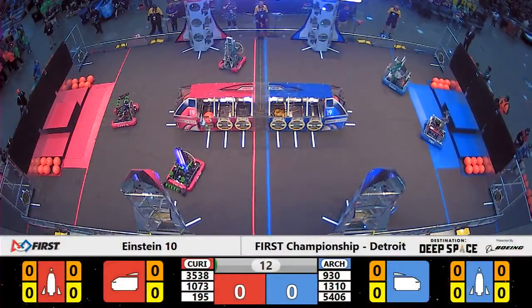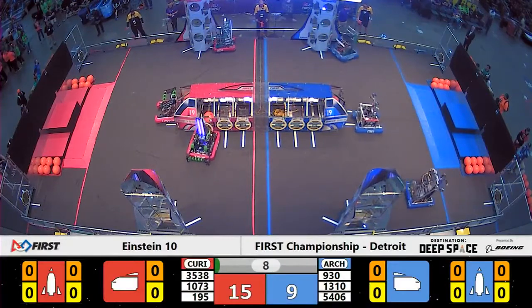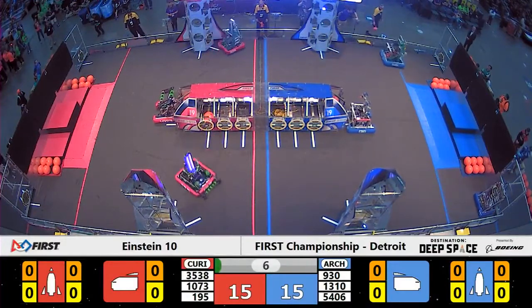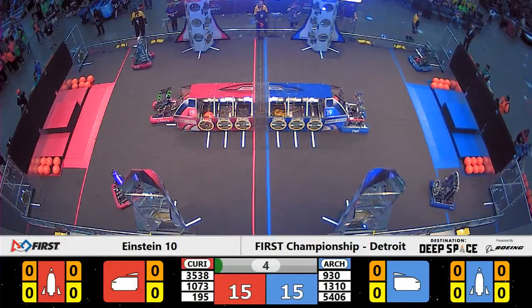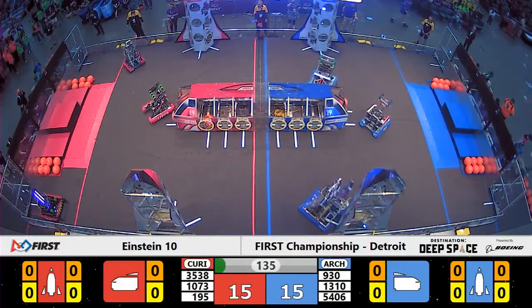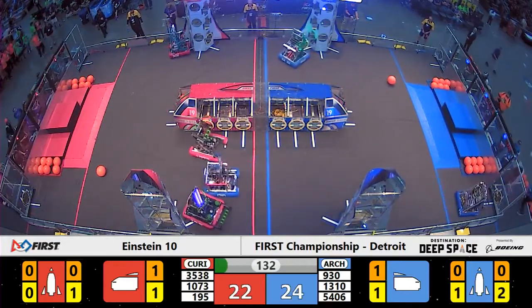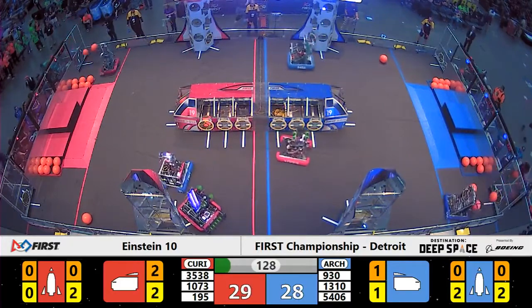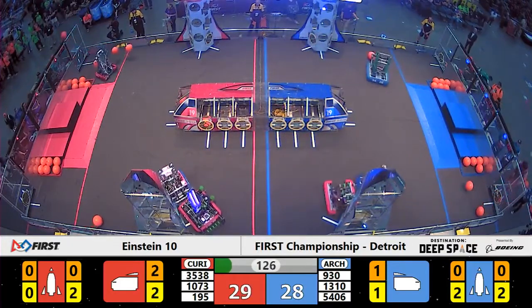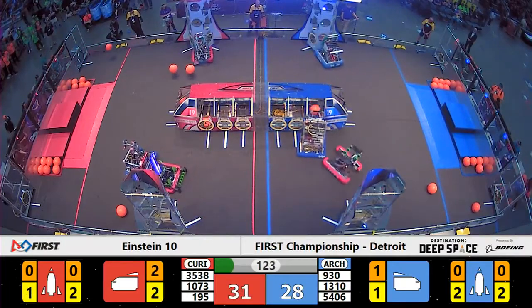With Archimedes in blue and Curie in red, this is a huge match. Archimedes had a tie early on, so a win is a big deal for this alliance. Some hatch panels being installed nice and early during the sandstorm. It looks like two cargo were sealed in, adding 10 points to the red alliance score. That is a tight score so far — slight red alliance lead, 31 to 28.